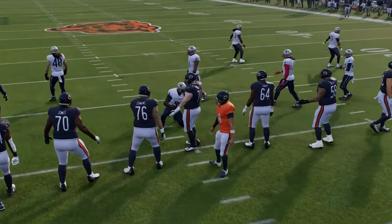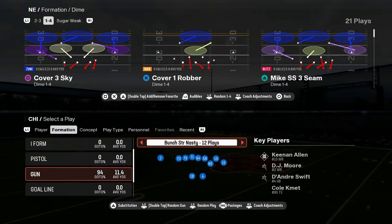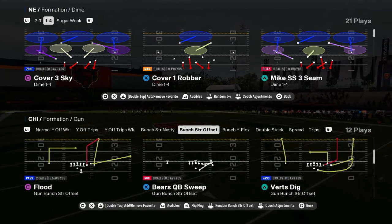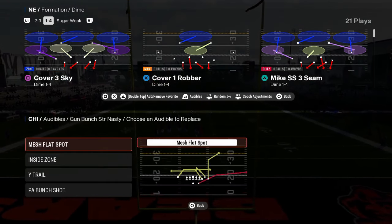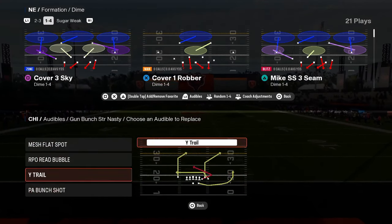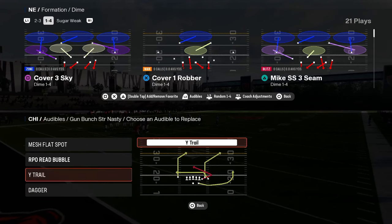Really what makes this offensive playbook super good is the combination in your shotgun between bunch strong nasty and bunch strong offset. You have this play flood, which is a super good play in this game. I like to put my bunch strong nasty RPO with standard audibles for mesh flat spot, RPO bubble, wide trail, and probably dagger — super good. Dagger is probably a top five play in the game this year.